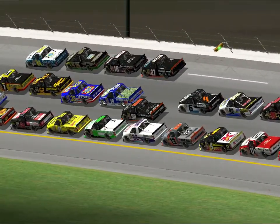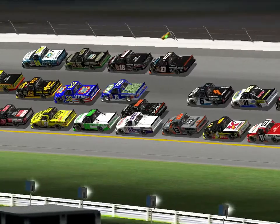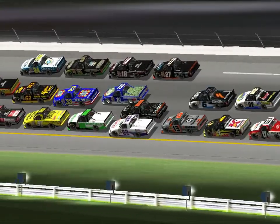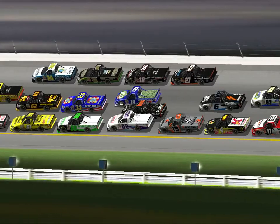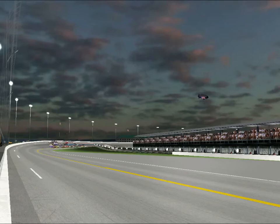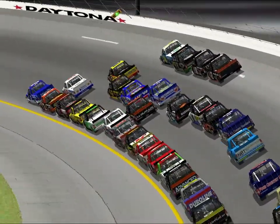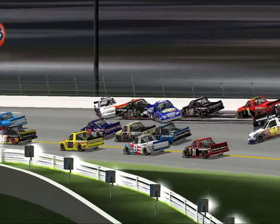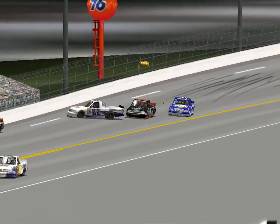It looked like the 30 was just looking for room on the inside of that 19, Alex Wheeler. Just not enough space on this Daytona track. The 02 slides up into him and they both slide up into the 19, Alex Wheeler. And mayhem just breaks loose — they all hit the wall. Everyone just piles in. Huge hit for that 02 car, straight into a wall.